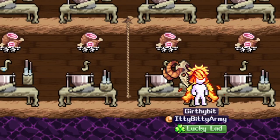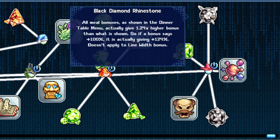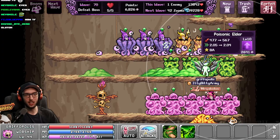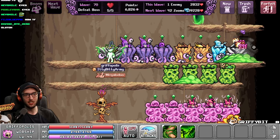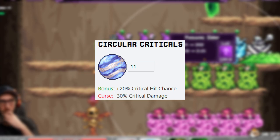In World 4, cook a meal called Mutt to give you increased crit percent chance. And if you own the Black Diamond Rhinestone in the lab, it will increase the meal effect — at level 24, it currently gives me 30% crit chance. Additionally, there is a prayer from Tower Defense after completing Wave 71 of Acorn Assault called Circular Criticals. It gives you crit chance, but it also curses you and reduces crit damage. Although some people don't recommend it due to the trade-off, leveling this up to level 11 will give you about 20% crit chance.